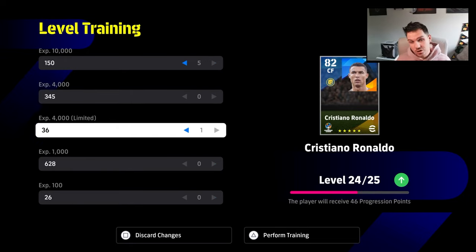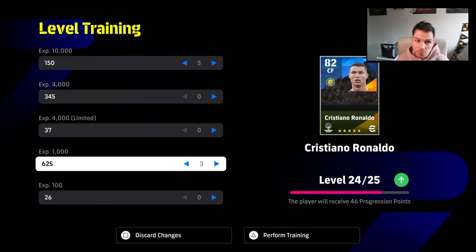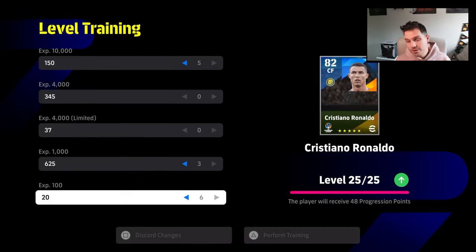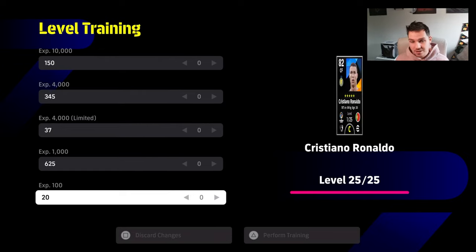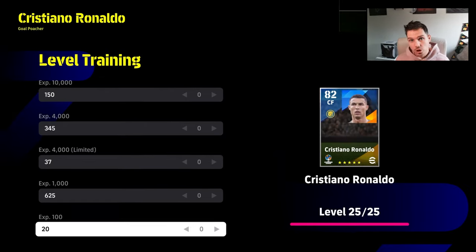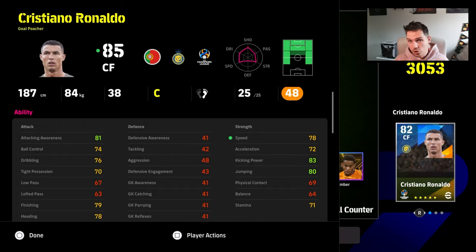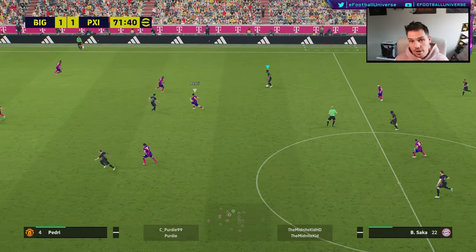He does take about 60,000 XP to train up. If you're short on XP you can grind that with the events. From here with Ronaldo, at 25 levels you're going to have a base starting overall rating of 85, which will go up to 87 or 88 with the boost from the manager, and we'll show you how to train him up in a second.